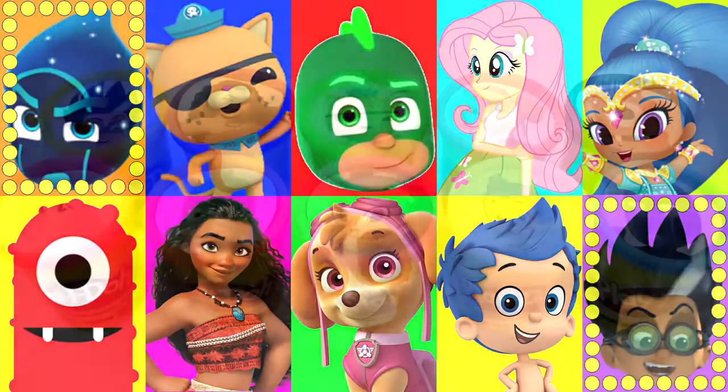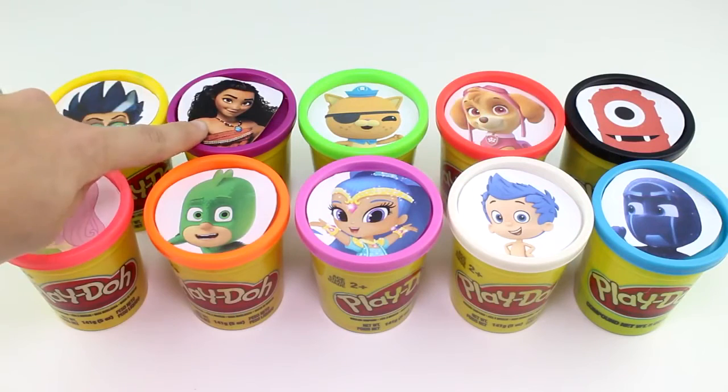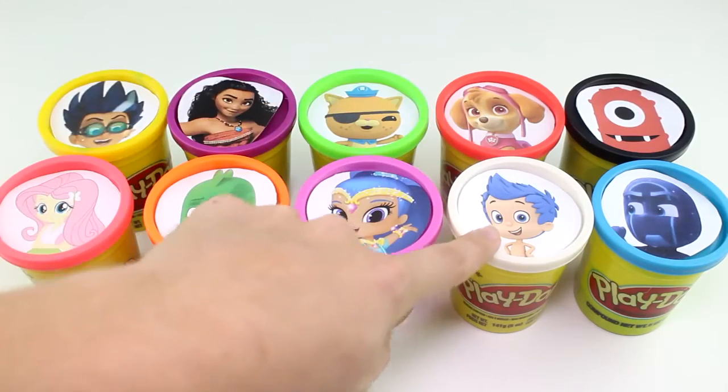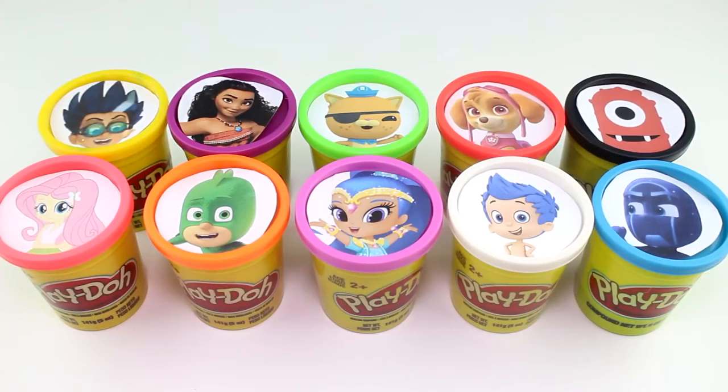let's go ahead and meet the characters: Romeo, Fluttershy, Moana, Gekko, Quasi, Shine, Skye, Gil, Muno, and Night Ninja. Do you guys think we can beat the evil villains? I think we can. Let's get started.